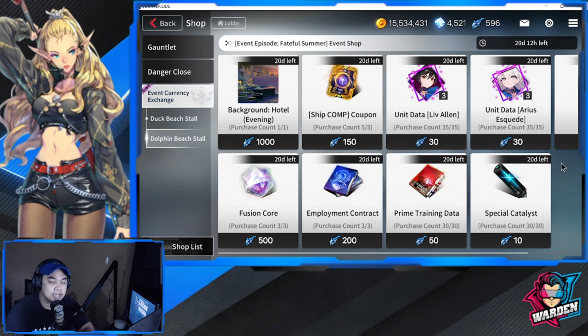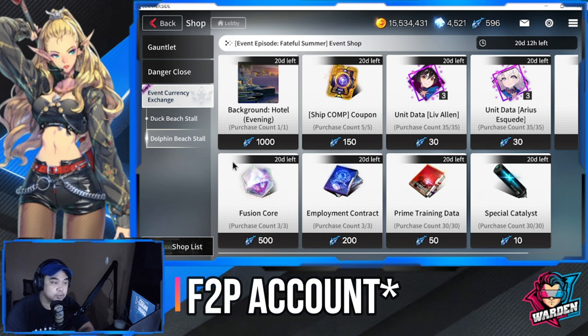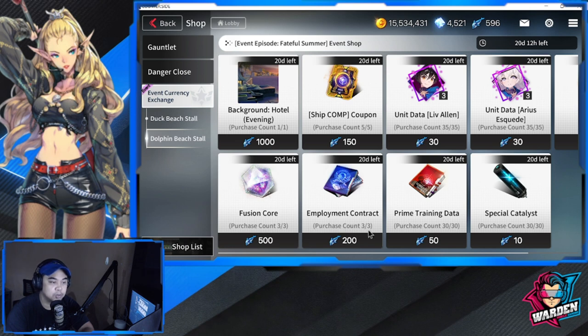As I was discussing in my previous video, the shop and the crystal ball are mostly the same, except I missed the ship pump coupon, which I'm excited about because I need a lot for the new ship I'm building. The bottom-priority targets are fusion core, employment contract, and prime training data, then the ship comp coupon. If you have extra, you can buy the background hotel evening scene. You can also farm shards — Arias and Live Allen each have a max purchase count of 35.